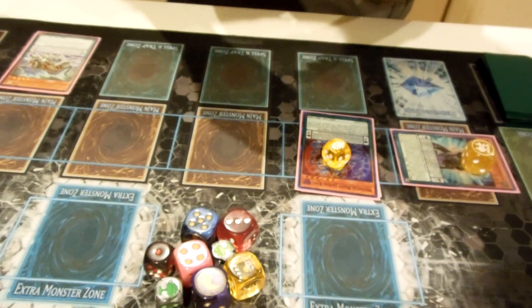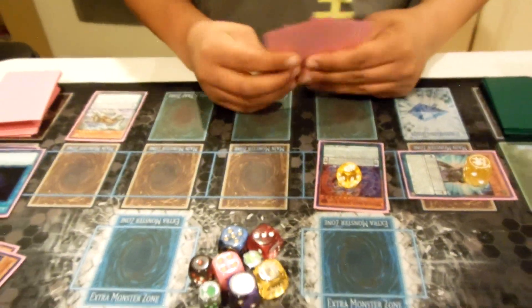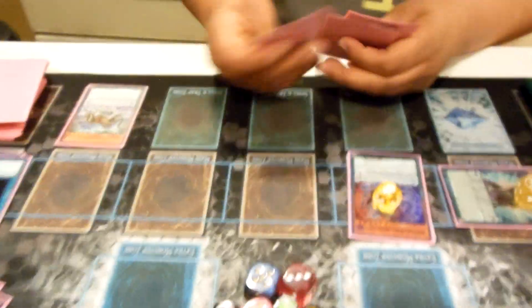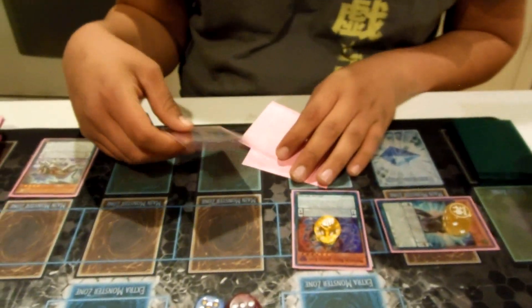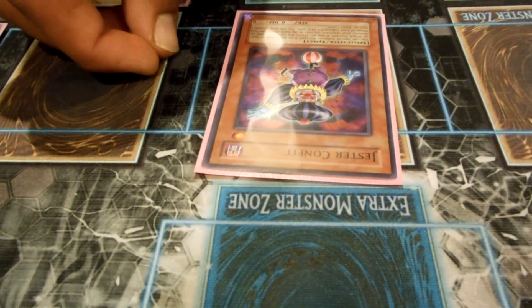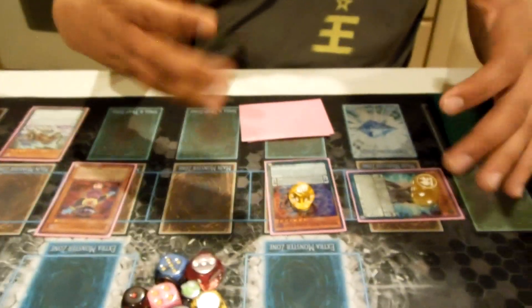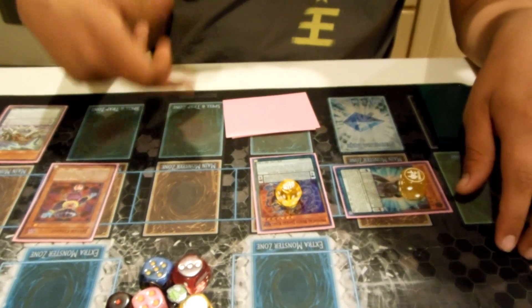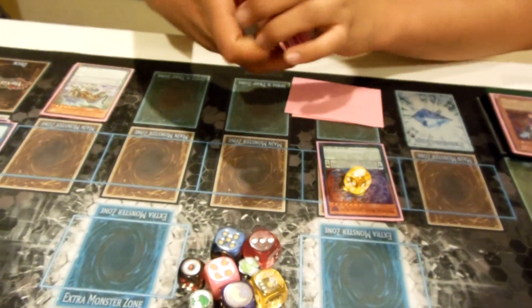We're going to special summon Jester Confit. If you had another spell you'd activate it now so that Jackal King could go to three counters and protect you. We're going to use these two to go into our Crowley. Crowley's effect activates, adding one Spellbook card. He goes to the graveyard — easy, they don't even know I'm going to pendulum summon him next turn.